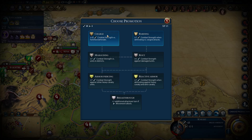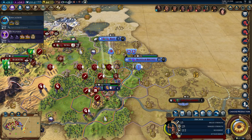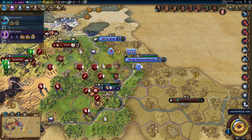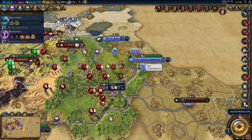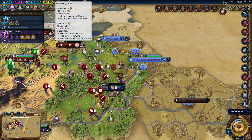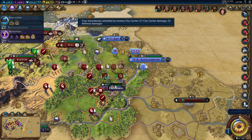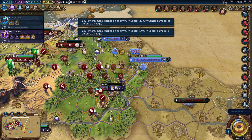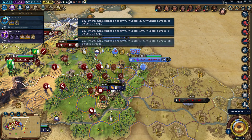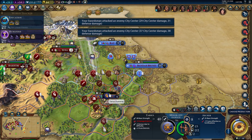Brazil, you're using my own tactics against me! We need you to heal yourself and get upgraded here. What happened to our gold per turn? We were all set to get an upgrade for our archer, and then suddenly not so much.